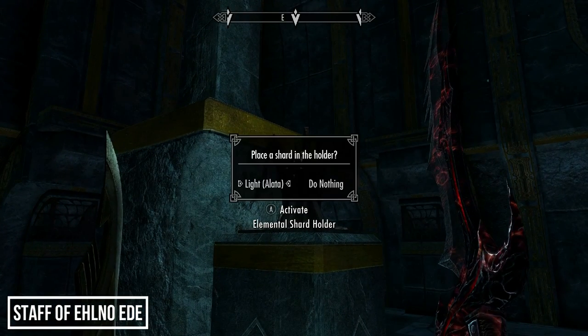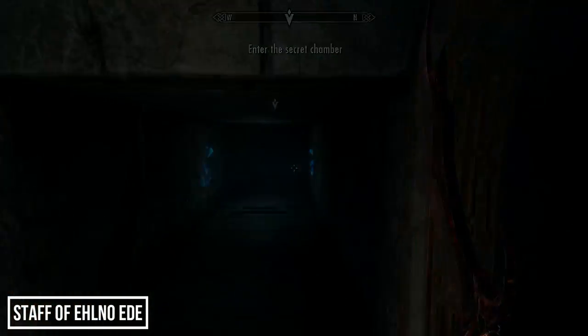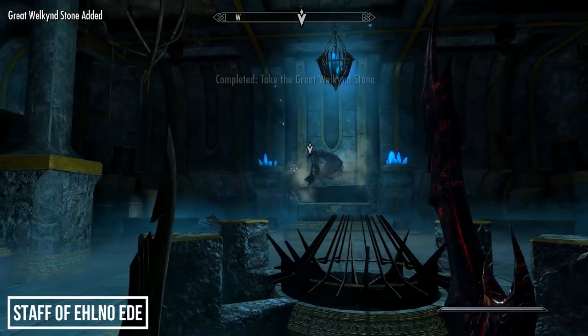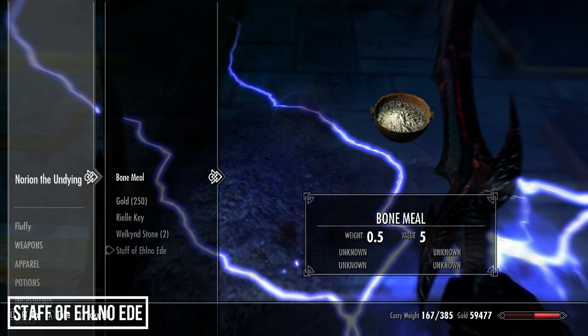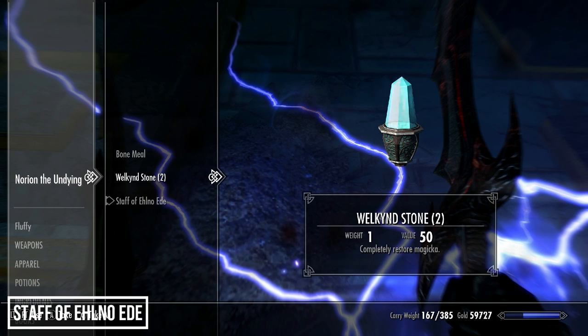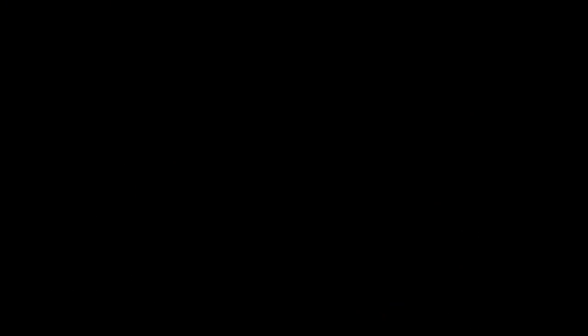Place the four shards in the correct places to enter the burial chamber. Grab the Great Welkin Stone first, then prepare for a boss fight as the sorcerer Norioon the Undying bursts from his sarcophagus. He can deal a lot of damage with his staff, so watch out, but once he's dealt with loot his remains to find the first of the three unique weapons in The Cause: the Staff of Elnofex, whose enchantment is similar to Wall of Storms but with added drain stamina. Fun fact: Elnofex means 'mortal end' in the Ayleid language.